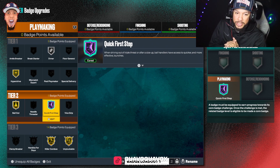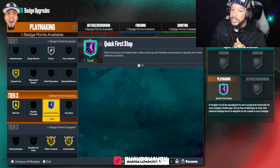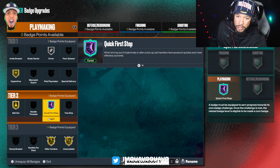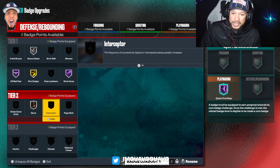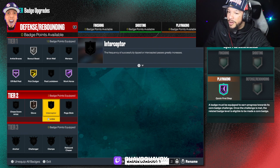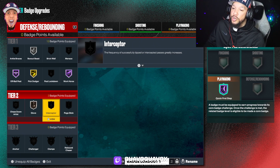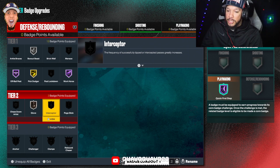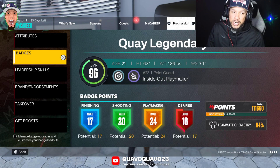I already cored Quick First Step for playmaking, so I got Hall of Fame Quick First Step on this build. I run Silver Dimer for teammates, Gold Hyperdrive, Gold Bailout, Gold Killer Combos, and Gold Unpluckable. For defense: Box Out Beast Silver, Off-Ball Pest, Pick Dodger Gold, Workhorse Hall of Fame — Workhorse is basically Hustler, it's a good badge to have. And Glove — Glove is very good this year too.